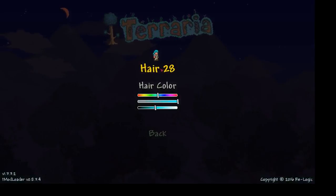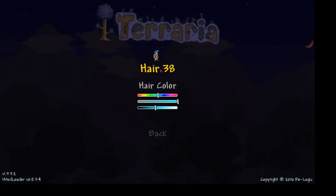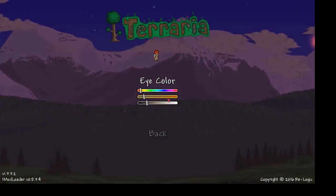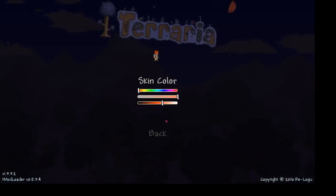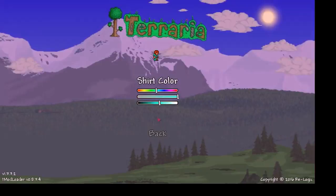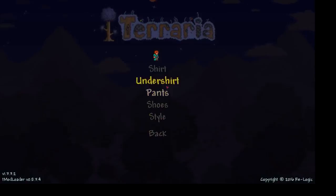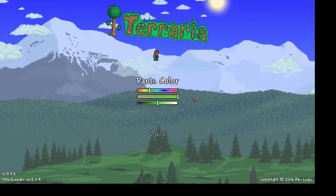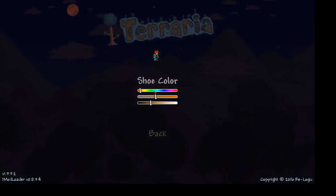I personally want to make the character look as similar to me as possible. I think I'll make the hair colour my actual hair colour. I do have red hair - a little bit obvious in real life, I'm like the one that stands out. I'll make the pants green and the shoes red.